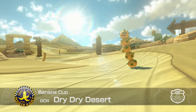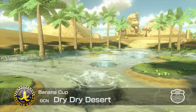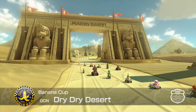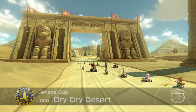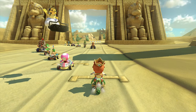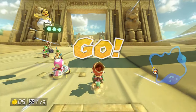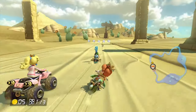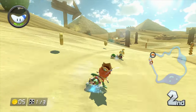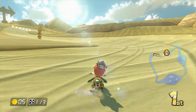First track: GCN Dry Dry Desert from Mario Kart Double Dash. Using Baby Daisy on an Inside Drift Bike. Inside Drift Bikes are okay for 200cc, and I'm using a small character again, so I'll be fine. Isabelle is in front and has a green shell already — there, she's down. I'm not dead, just she's down.